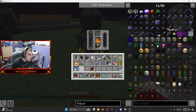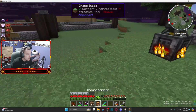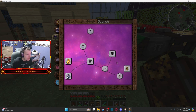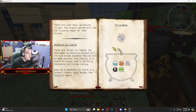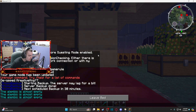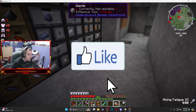What I want to get is an essential crystallizer — turn essentia into crystals. It'll make using the crucible much easier without any overflow excess essentia or flux, because that'll make more taint. To get an essential crystallizer we're going to need some balance shards. A balance shard is any one shard and then the other five aspects of the primal shards that it is not.